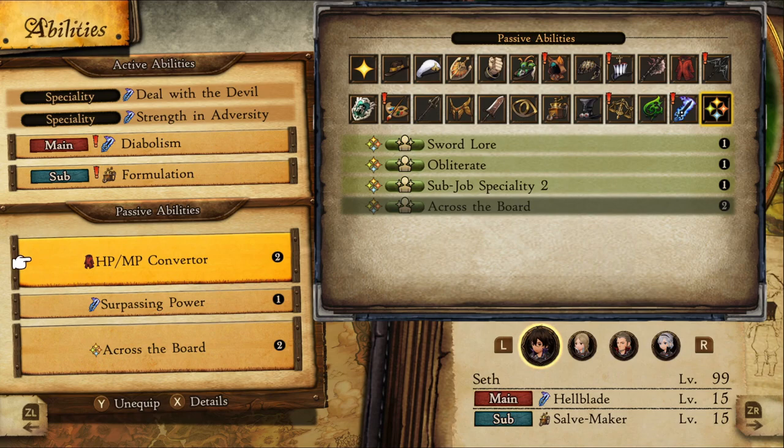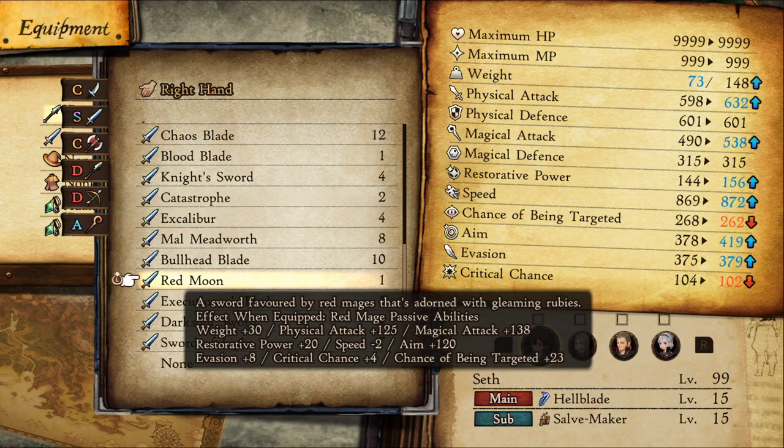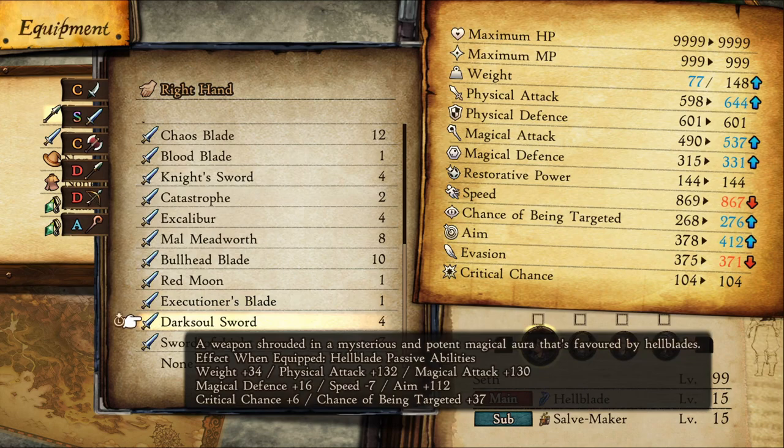Now you're wondering how do we fit four passives when they cost six and we have a limit of five passive slots. The solution is by having a weapon with these passives. The weapons from the portals will come with all of the job's passives, saving a space.